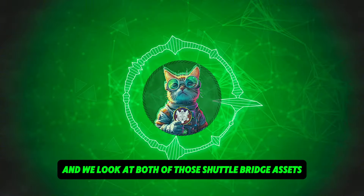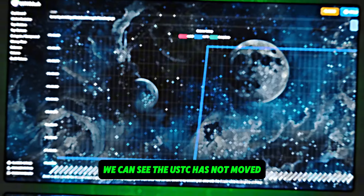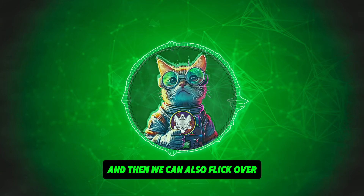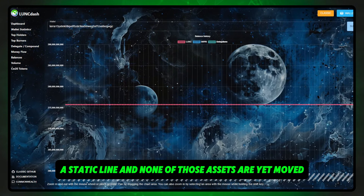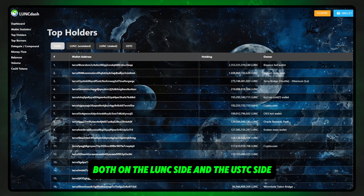When we go in and look at both of those shuttle bridge assets on LUNC Dash — just looking at that main wallet — we can see the USTC has not moved. We can see a very static line, and flicking over to the LUNC side of that wallet we see the same: a static line. None of those assets have yet moved, and that is the same across all of the wallets involved, both on the LUNC side and the USTC side.